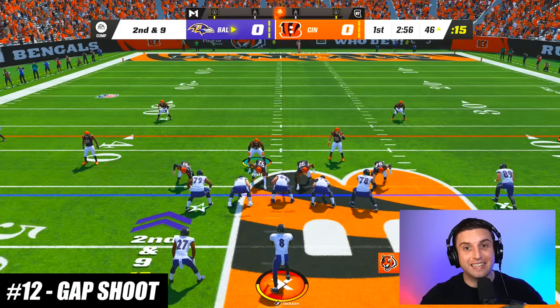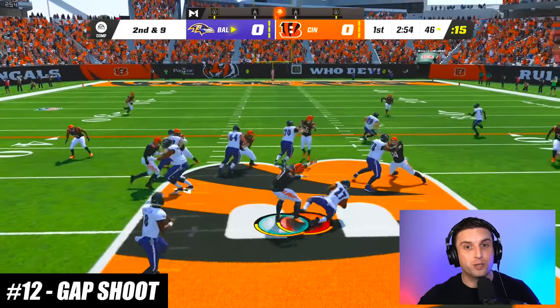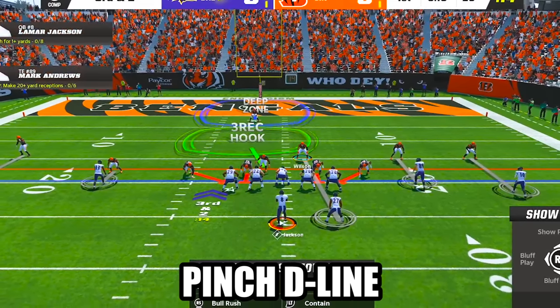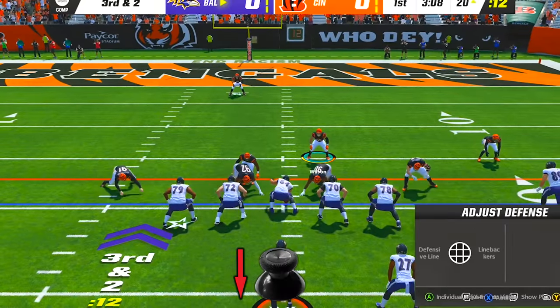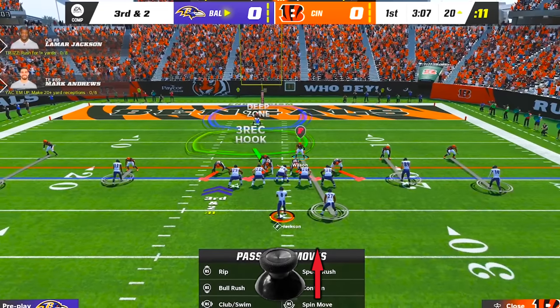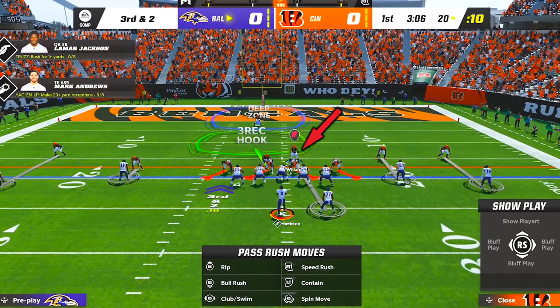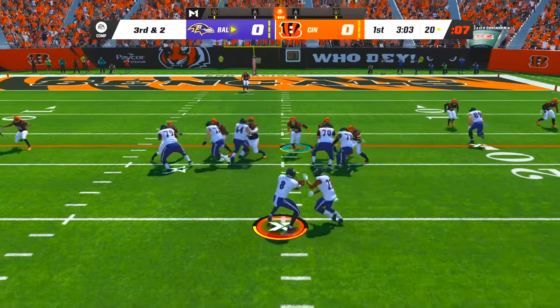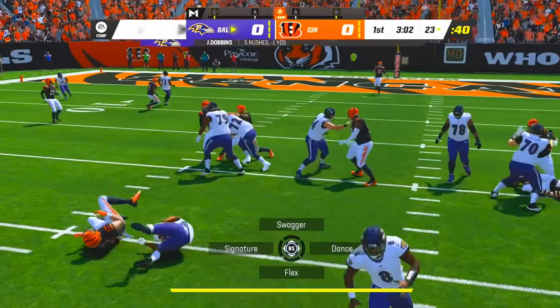If you're struggling against an inside run play, try this universal gap shoot. Call any play in the Nickel Over formation, then pinch your defensive line by pressing left on the d-pad and down on the left stick, then slant them outside by pressing left on the d-pad and up on the right stick. Then hover with one of the linebackers over either defensive tackle, and after the ball is snapped you can fly right down the middle to bring down the ball carrier in the backfield.